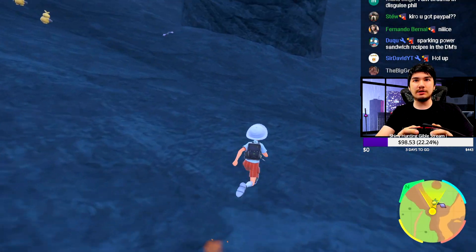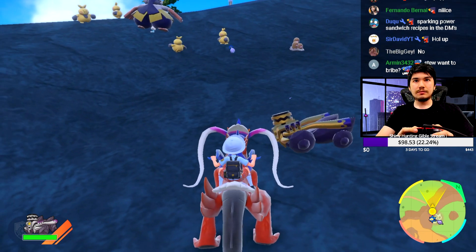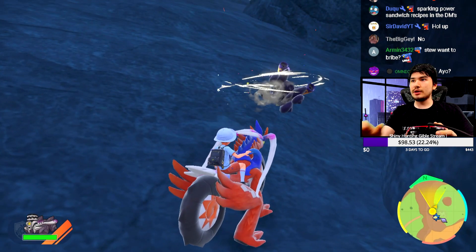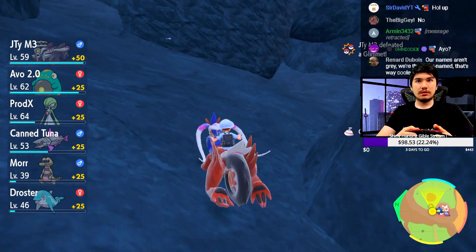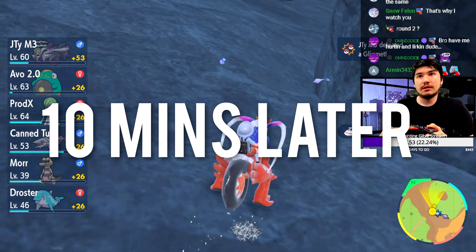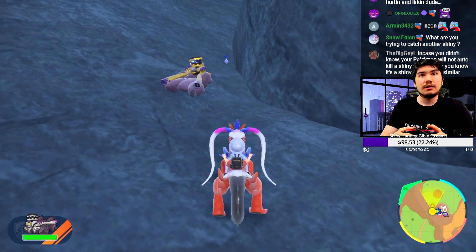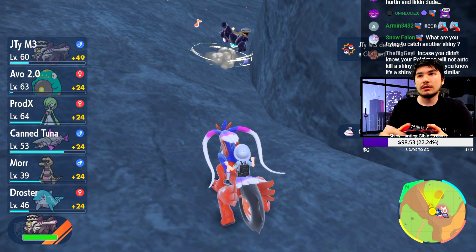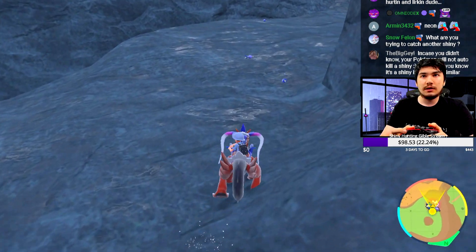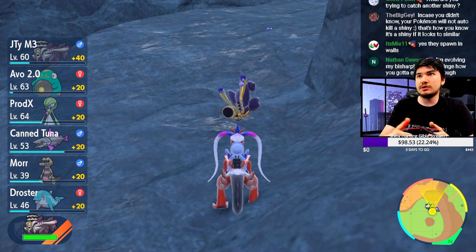Now that we have encounter power rock, we can start taking out these little Pokémon. We need to kill 60 of them in a row without killing anything else. We're up to three, four... 57, 58, 59. I like doing 62 just to be safe — 60 is enough but I'll go to 62 in case I miscount.